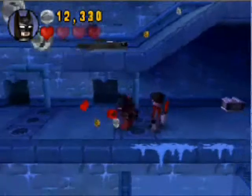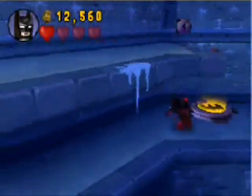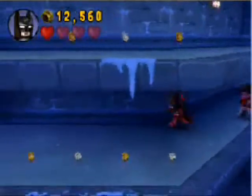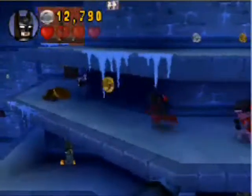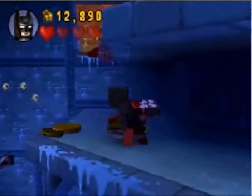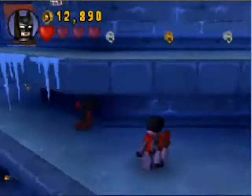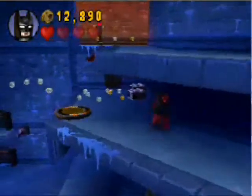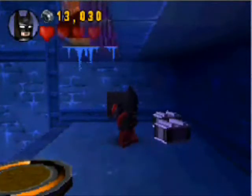Now you can see another mechanic — suit swapping once you've gotten past an obstacle. Having turned off the gas, we can now get everybody across. Our next objective lies over this way, where we will build a grapple pad, which only Batman can use, of course.